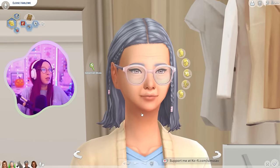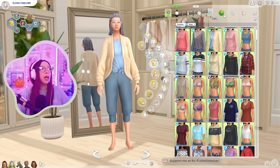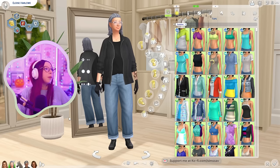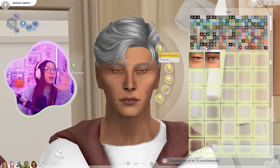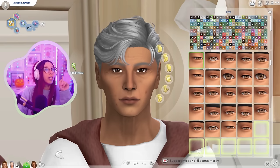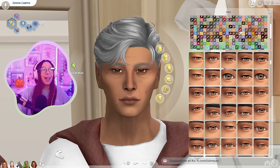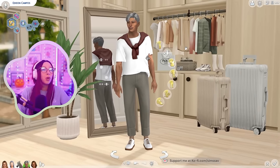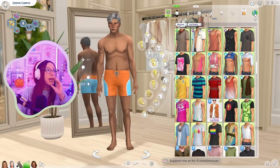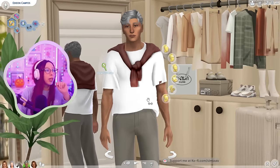For Eloise's refresh, I gave her a different hair but kept the braids. Changed a couple of outfits — formal, athletic — didn't really change much. For Edison, I changed his hair and his everyday outfit, and gave him some wrinkles. Also, things may look a little different because I was doing trial and error trying to figure out what was wrong with my game — I thought it might be eye CC so I took a lot of that out.